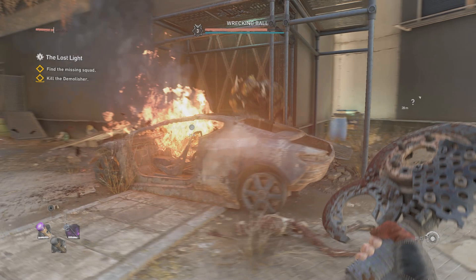You're fighting Wrecking Ball and you recognize this area — it's one of two burning cars in the area. Come over here and move yourself into this area, which will draw Wrecking Ball over to you because he wants to kill you.